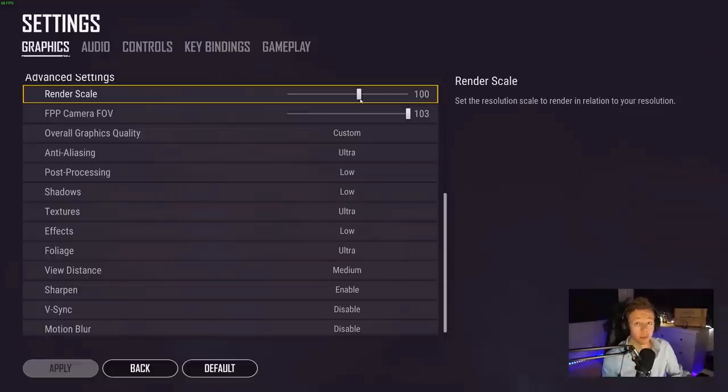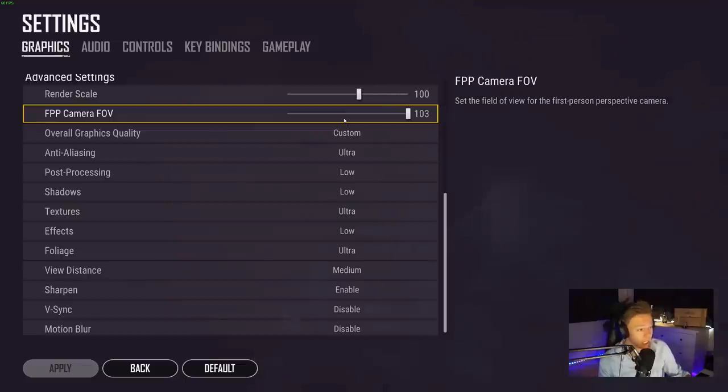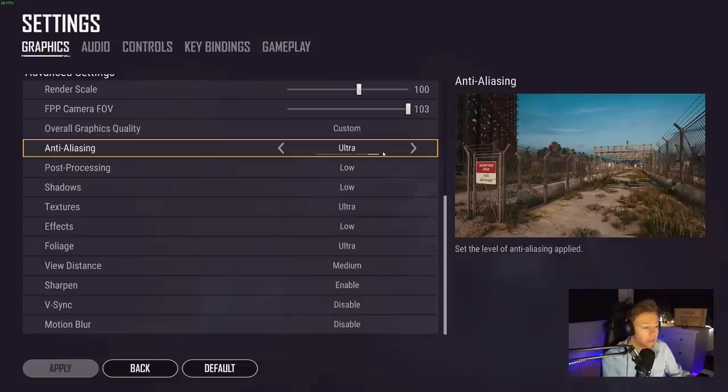For my FPP camera field of view, I use 103. This gives me the widest possible field of view, but it does cost fps — if there's a lot of stuff on your screen, as there is with a higher field of view, it naturally requires more from your computer. Bringing it all the way down to 80 gives you more frames but it's very claustrophobic. 90 seems like a really good point, however I've been playing on 103 — pure preference.